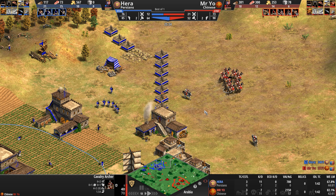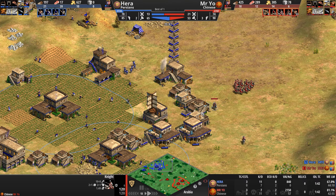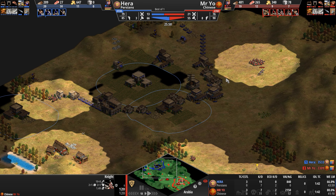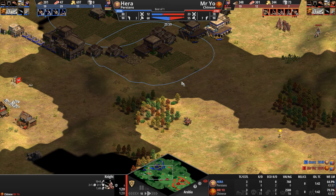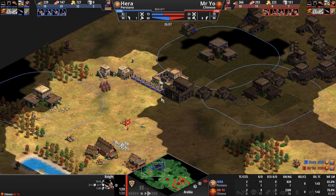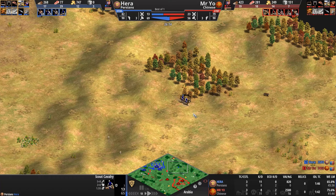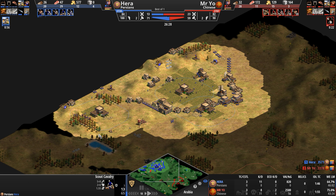Mr. Yo is rolling the dice that Hera is not about to sally forth with knights or a stronger unit. The reason he feels comfortable is his vision — I'll zoom out. Mr. Yo's vision looks like Swiss cheese, but essentially anything from the east, center, or west of Hera's base will be spotted. Hera, on the other hand — have you ever seen him this constrained in terms of vision?